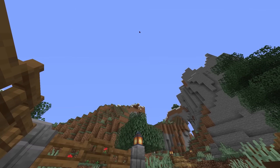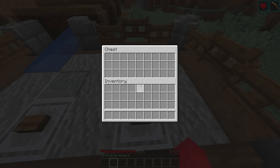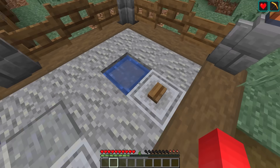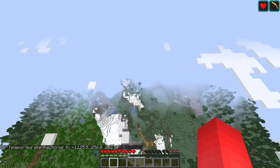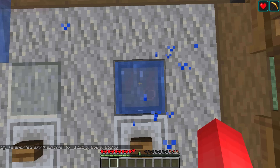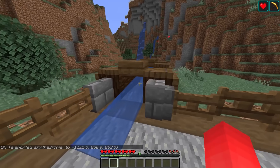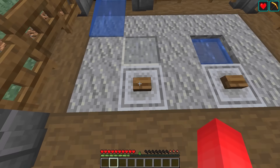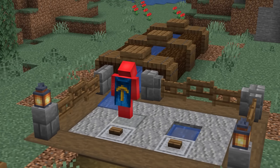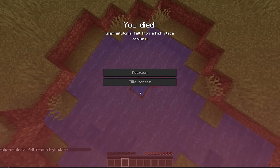Number nineteen: if you've played Minecraft for more than a day, you know water can break your fall — but what's surprising is that any amount of water can break your fall. Whether it's a puddle or an entire ocean, you're still going to get your legs saved just the same. Although for some reason, cauldrons don't save your fall, even though they still have water in them. Just know that if you've got your choice of what to land in, any water source will work — but stay away from cauldrons.